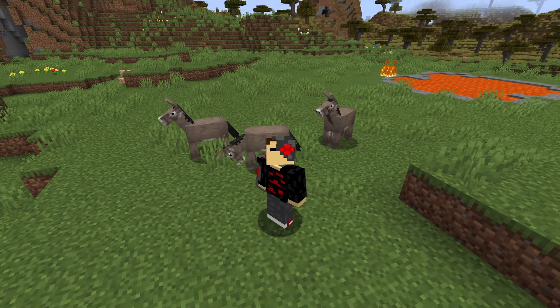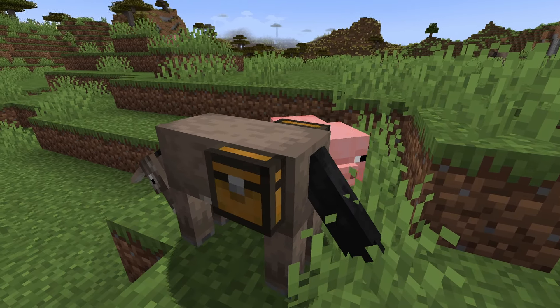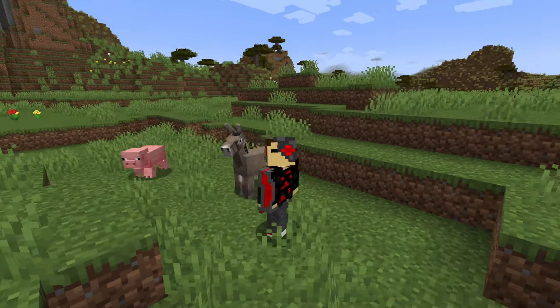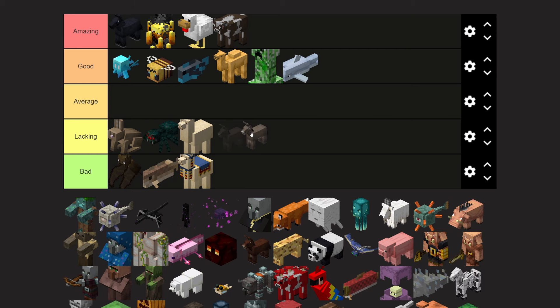Donkeys — in my opinion, the worst version of the horse. While you can equip chests to the back of one, you can't put on armor, and they're usually a lot slower. They can be used to breed into mules, but aside from that, most people don't go seeking out donkeys. I'll give donkeys a lacking tier.